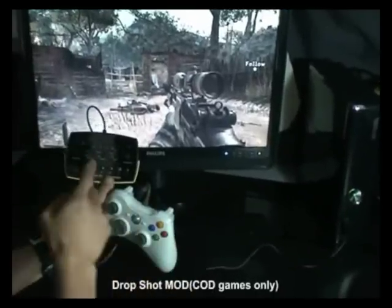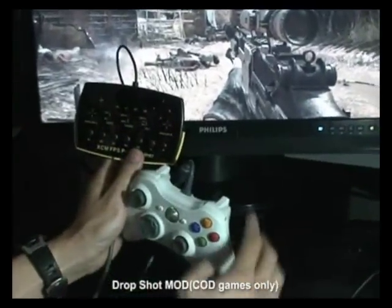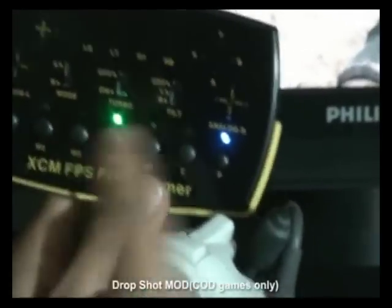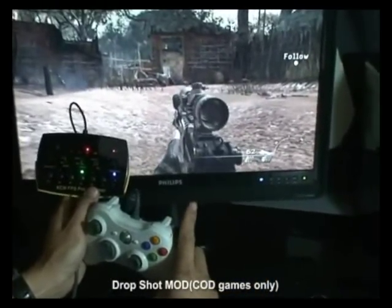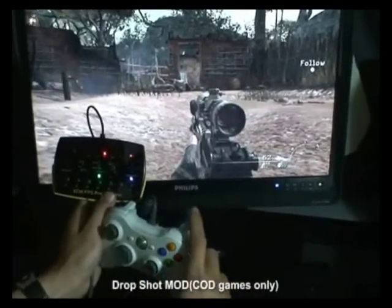Next is the drop shot mode. Press the P key. This time I will set it to M4. In this game, B key is for prone and RT is for shoot. I will press the B key first and then RT. Both LED lights up. To save this action, I will press the M4 key again. It is now blinking.